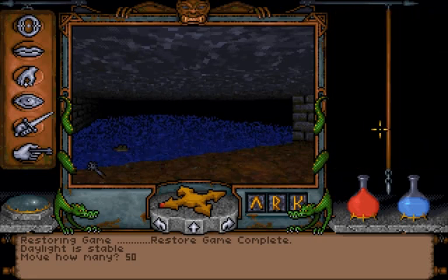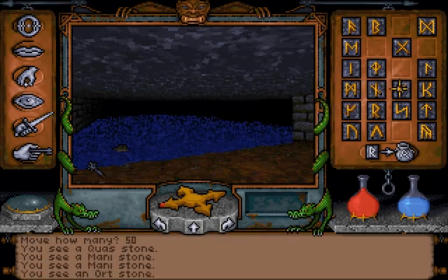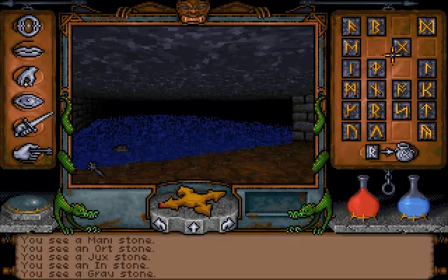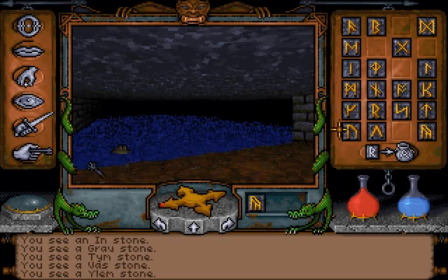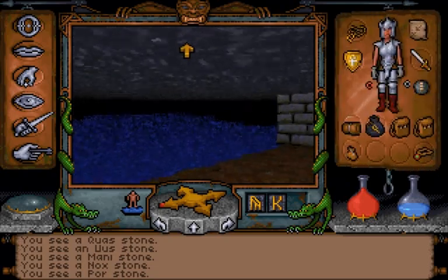There are lurkers here, but I'm going to use my Waterwalking spell to bypass this threat. Waterwalking is Lempor, so I need to find the Lem rune and the Por rune. Let's have a look: Grav, Tim, Vas, Lem... Lempor. Waterwalking. We don't need to worry about that anymore.